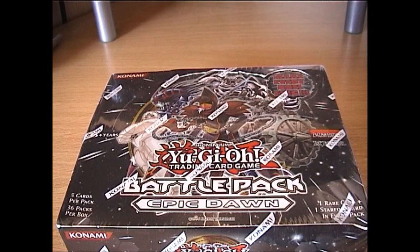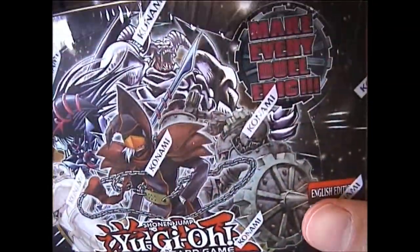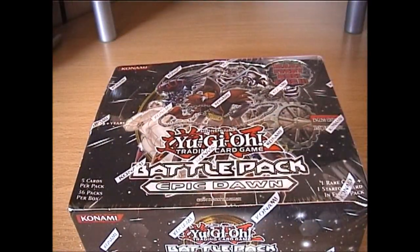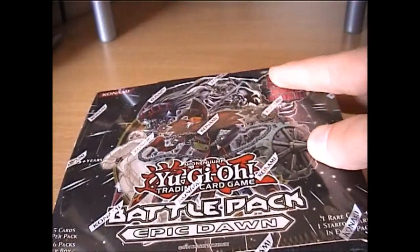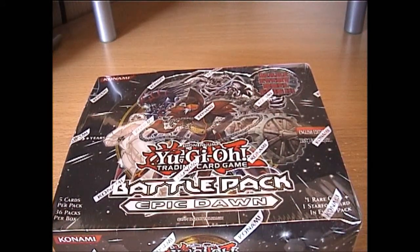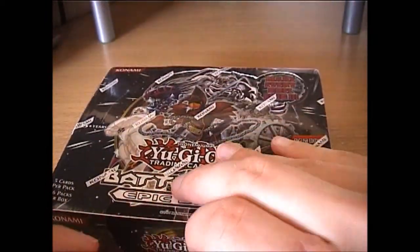Hey YouTube, this is MrKingLiam and today I have the brand new Battle Pack Epic Dawn Booster Box. This is the first of a new series of Battle Packs. It contains 36 packs in each box, 5 cards in each pack, and I will be doing this in hopefully 2 videos — 18 packs for the first one and 18 packs for the second. This is a reprint set that comes with some of the best cards ever made: Dark Magician of Chaos, Wind-Up, Ancient Gears, you name it. I've been waiting a long time to open this, so now it's finally time.